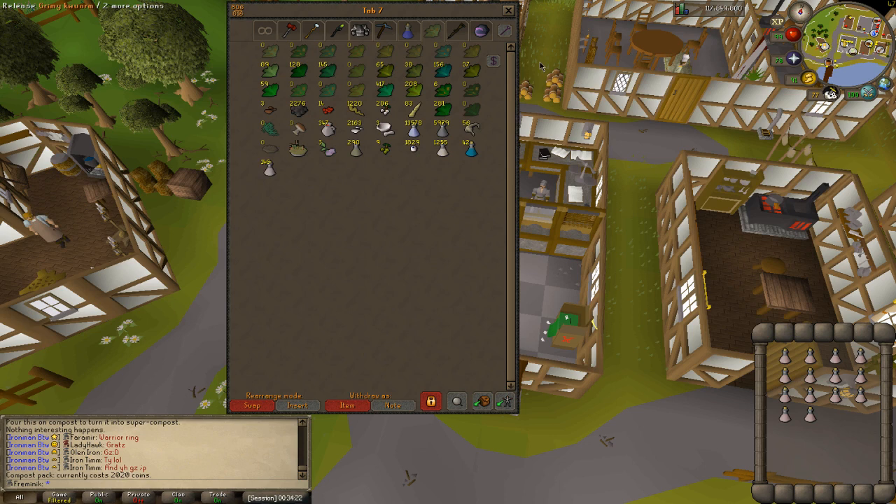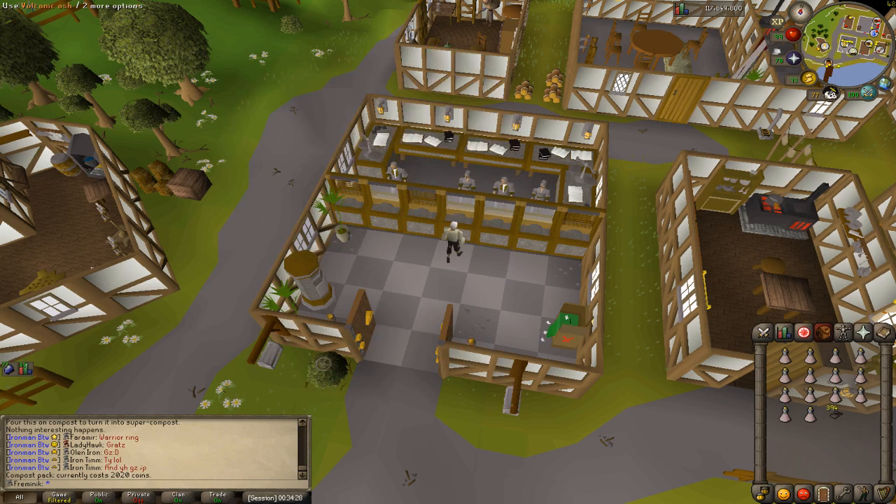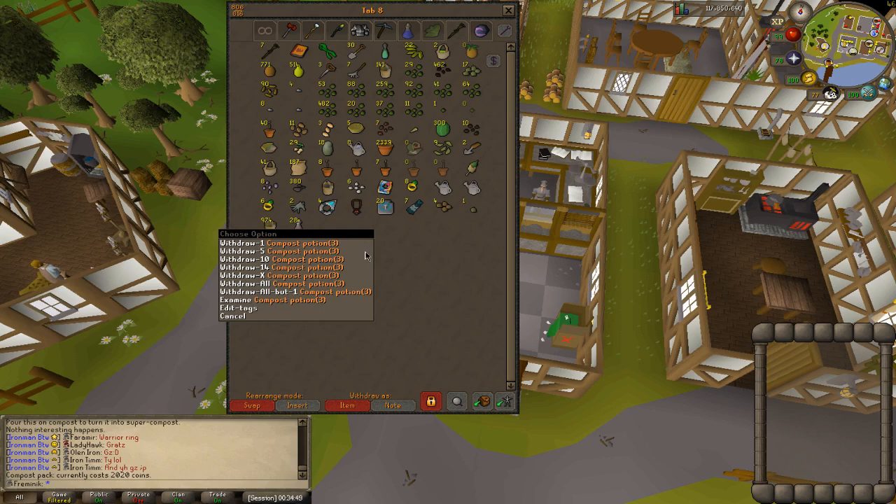Volcanic ash can be mined on Fossil Island near the volcanic mining area. Use the volcanic ash on the unfinished potions — it's one ash per potion — and since these are three-dose potions, you'll make compost potions. Each dose can turn one regular compost into one super compost. And as you know, two volcanic ashes make ultra compost, so it's really quick.